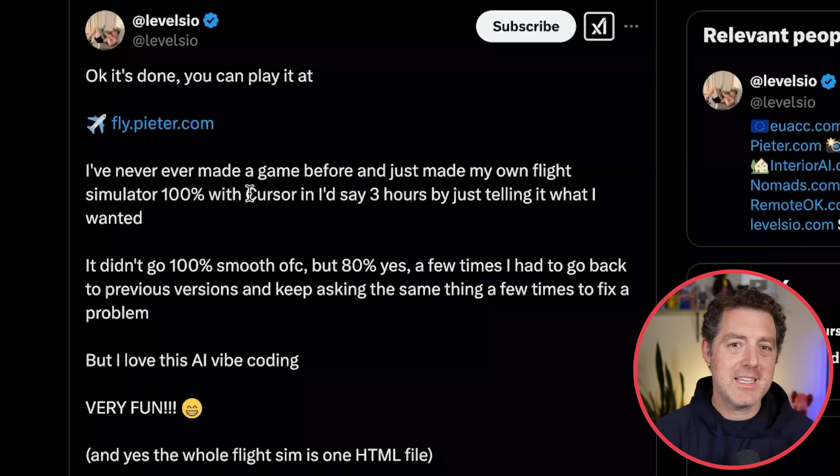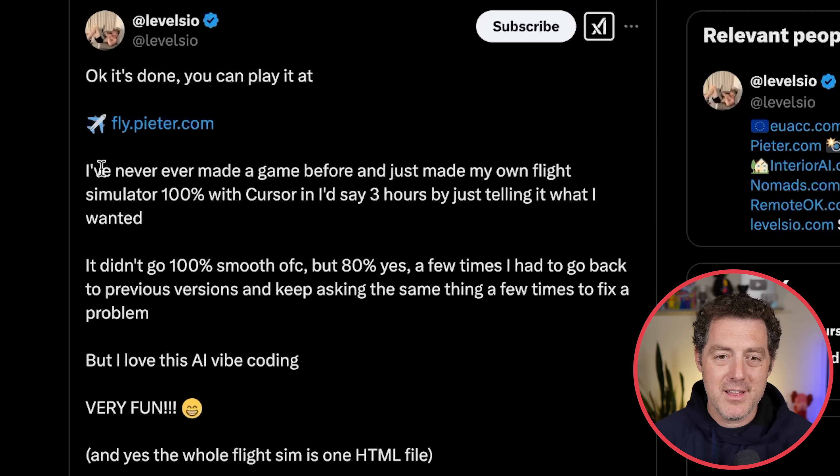Before I show you the next game, let me show you who created it. This is levels.io. He said he'd never made a game before and he just made his own flight simulator, 100% with Cursor in three hours just by telling it what he wanted. He had to iterate, but it's all done in a single HTML file. Very, very impressive.